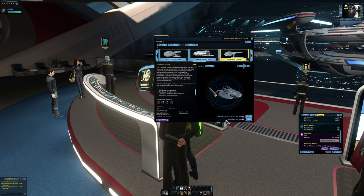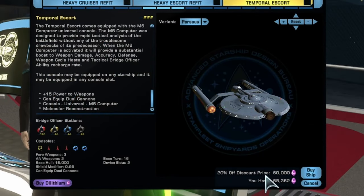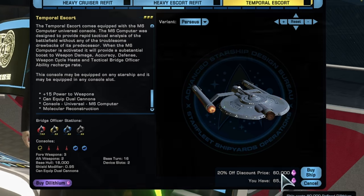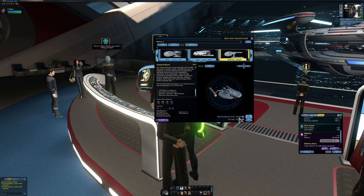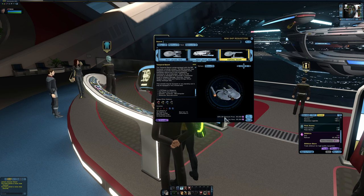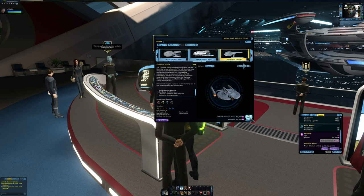We're going to grab this ship now because it has a 20% discount right now — normally it's 20% more costly. Right now you can get it for 60,000 dilithium, and I have 65,362, so just a little bit over the price. I've been saving specifically for this ship; I didn't think I'd get it until much later, but the sale makes it possible.